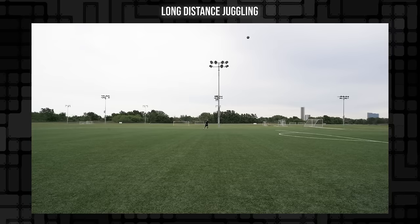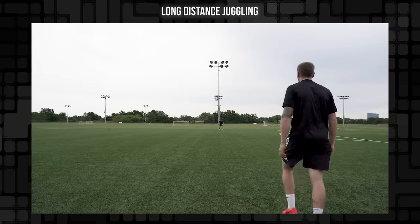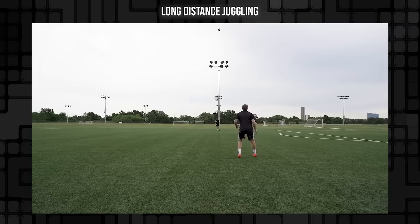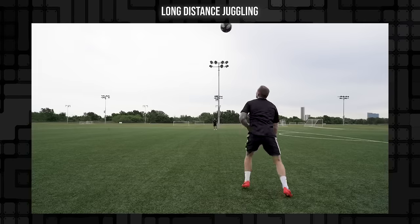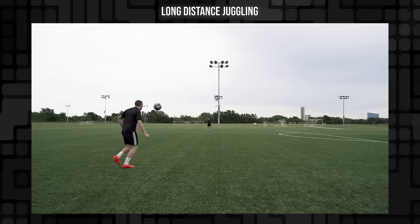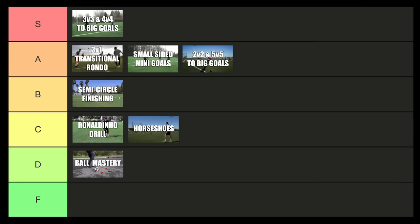Long distance juggling — where you're trying to keep it up with a partner anywhere from 5 yards, 10 yards, 18 yards, 30 yards — is a great drill to work on your first touch. It's kind of more of a laid back thing, not super game realistic, but the quality of the touches that you get from it and how much you develop is fantastic. I'm going to go C tier, right alongside horseshoes.